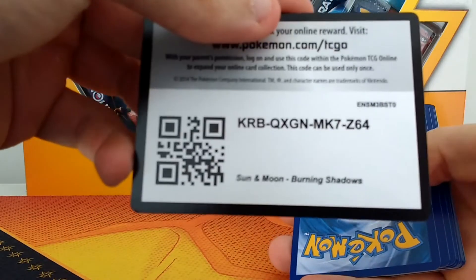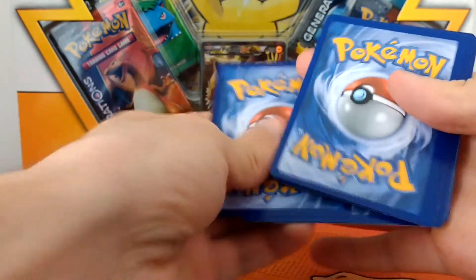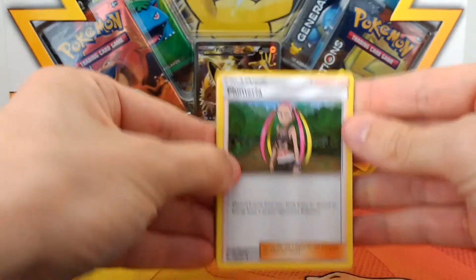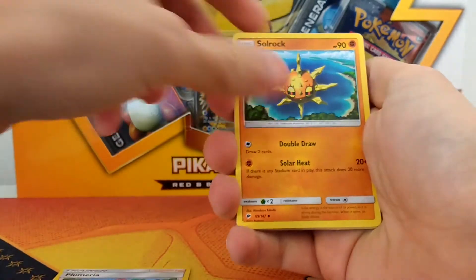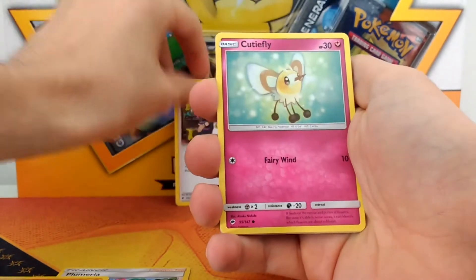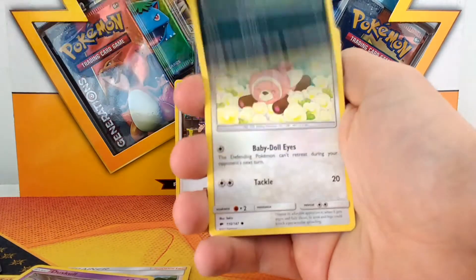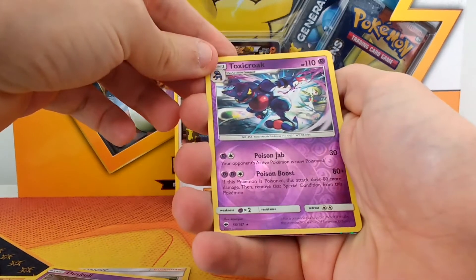There's a code card for you guys, it's in focus. So we can do three to the front and there should be the energy. We've got a leaf energy, a Plumeria, a Solrock, Goozma — that's a good card — a Cutiefly, Tainomo, Dabbing Duskull, Inkay, Stuffle, and a reverse holo Toxicroak which is a rare.